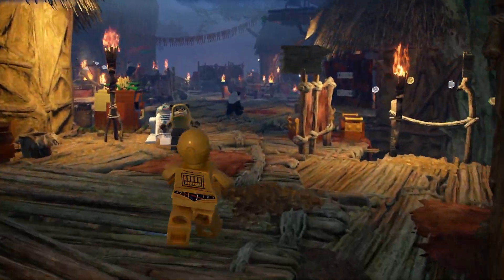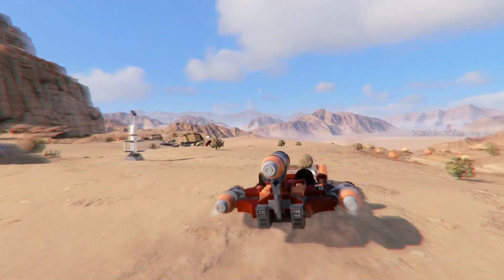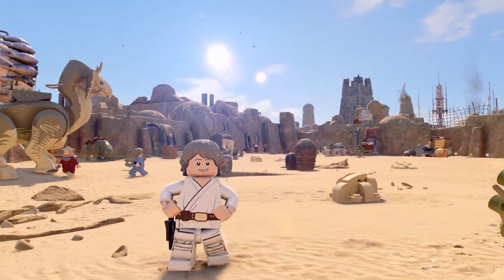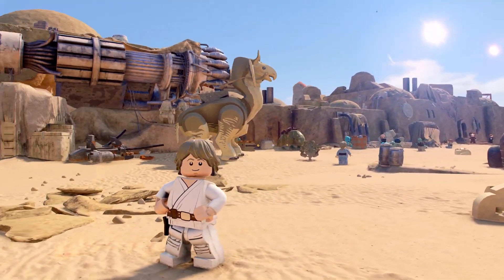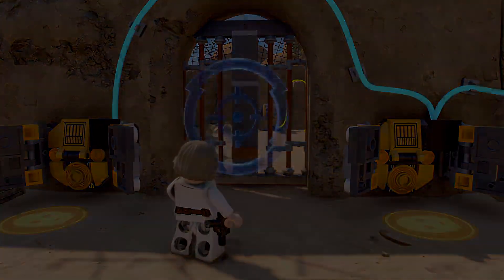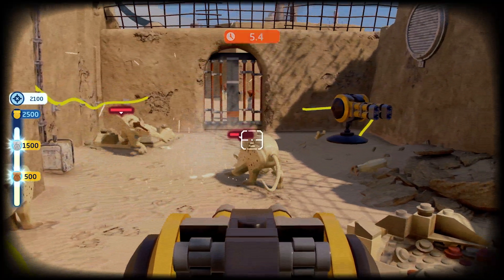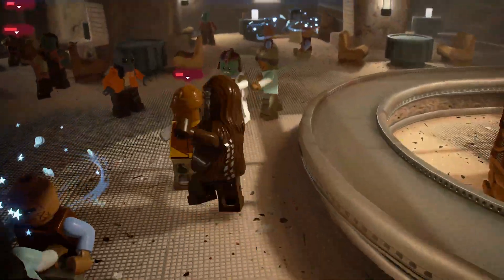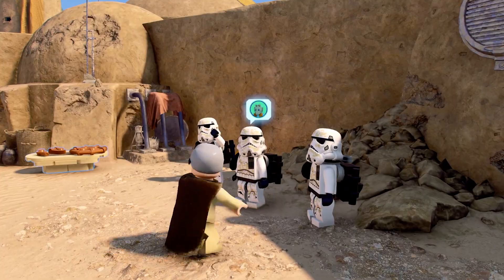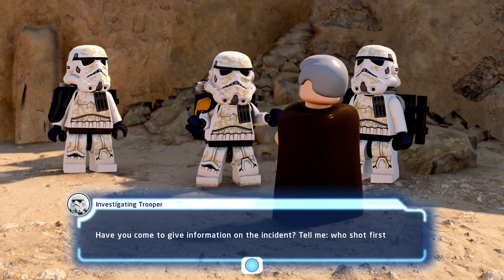From the forest moon of Endor to the desert dunes of Tatooine, get closer to the action and behold the most visually breathtaking LEGO game yet. Go off the beaten path and take on side missions — everything from bullseyeing womp rats, facing off against scum and villainy, or pondering the great mysteries of the saga. Tell me, who shot first?